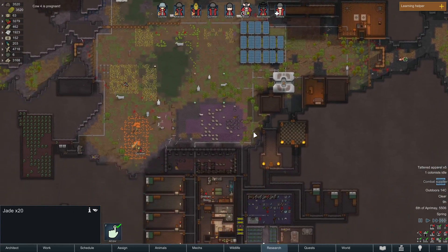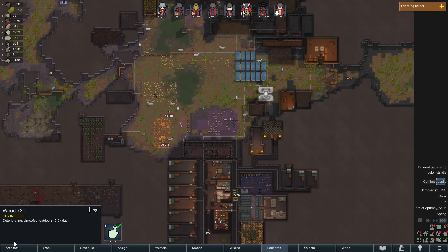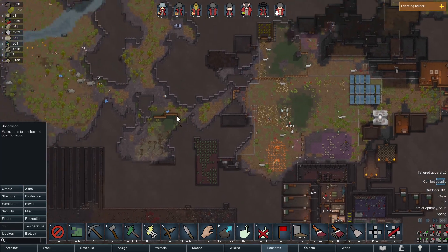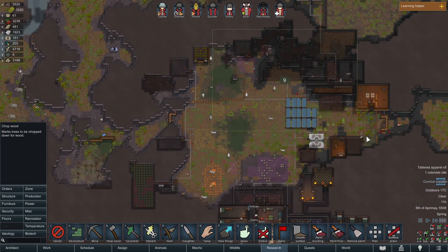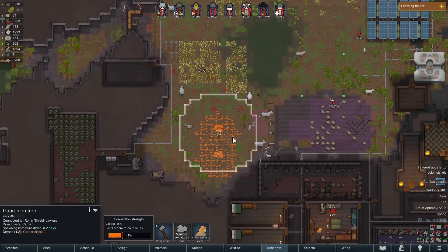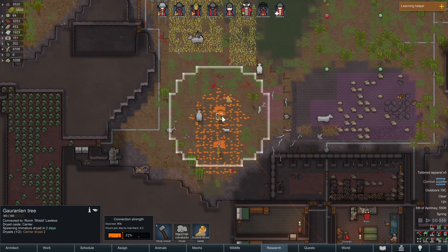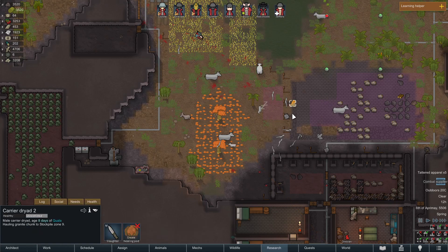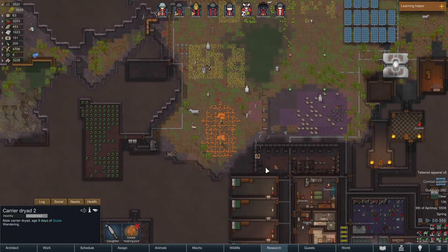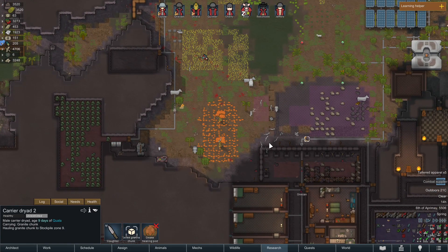We're really low on wood — we have 21 wood total. The colony needs some wood; this colony is always desperate for wood. So I'm going to do a big chop order. These trees are special — I can't chop them. There's a dryad queen living in them, and by ritually taking care of the tree, I can summon these little baby dryads. They just run around — they have different castes. These just carry stuff, but you can have battle dryads or dryads that make medicine. Lots of different stuff.